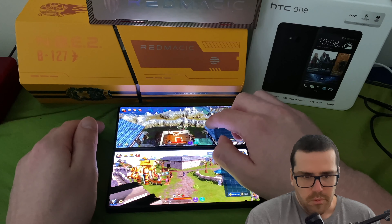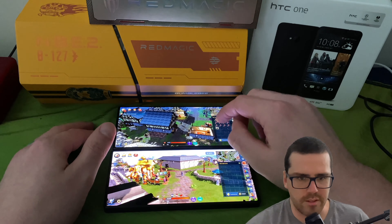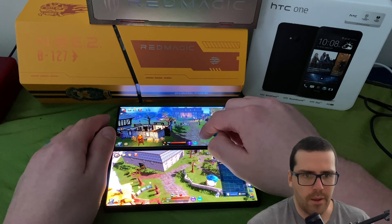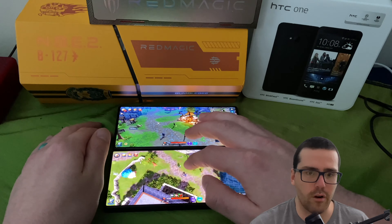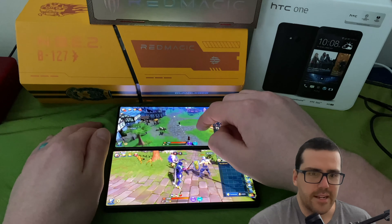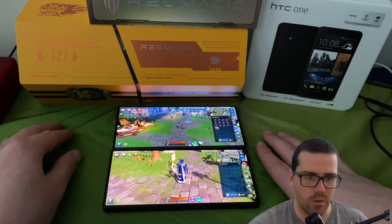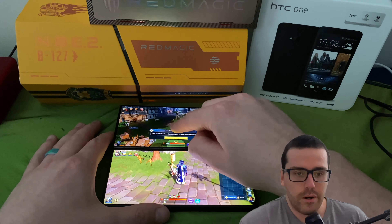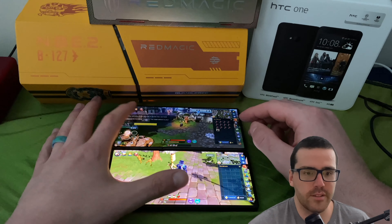I'm fiddling with the settings to show you frame rates — on the top right you can see them. On the 8s Pro Plus we have the RAM expansion option, and on the 8 Pro Plus we just have 16 gigs — though saying 'just 16' is kind of funny for a phone. Both have 512 GB of storage. The processors are basically the same once overclocked, so you'd think the overclocked one would perform way worse, but not in terms of literal performance — it'll be better — but in terms of battery drainage under the same stressful conditions.